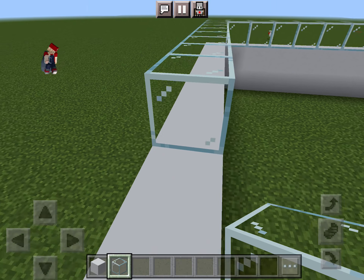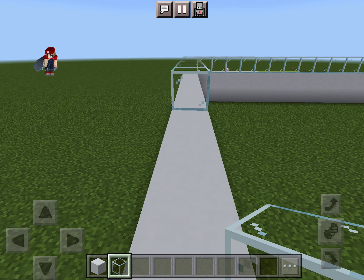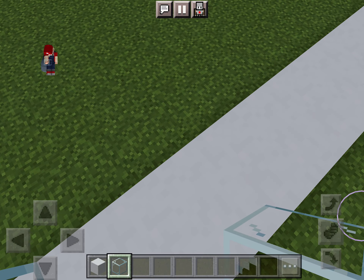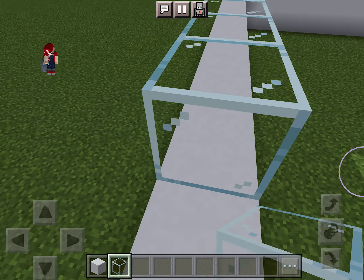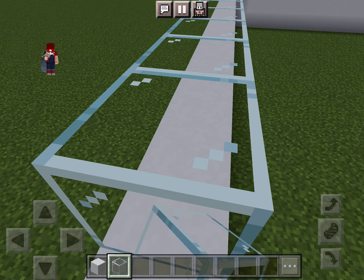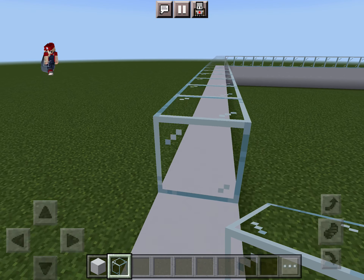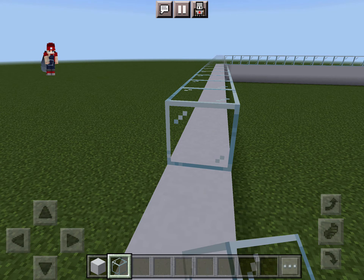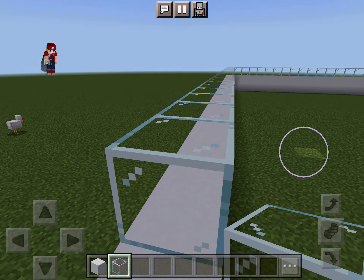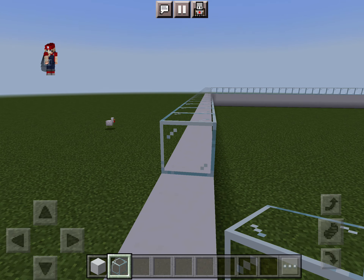Right now I'm working on the glass of this modern house. What I usually do is I do two layers, and then I put on two layers of glass like this. This is going to be a modern house.